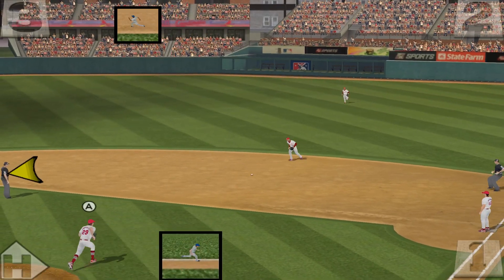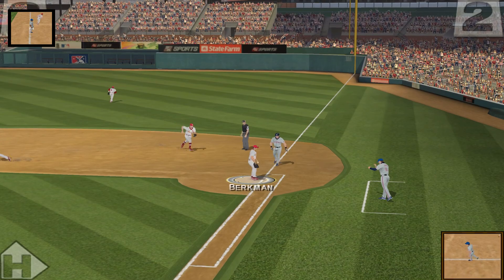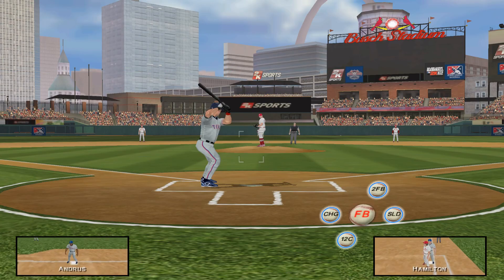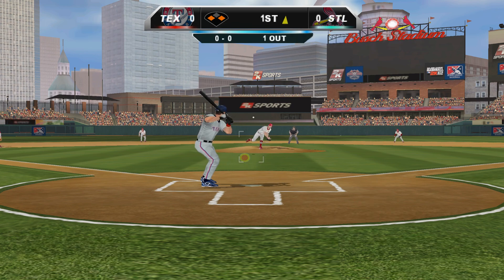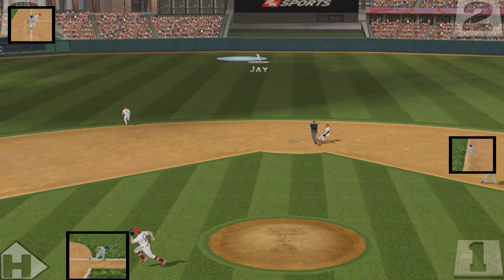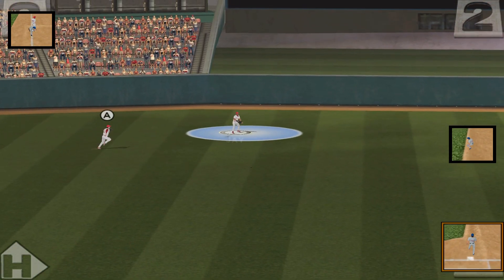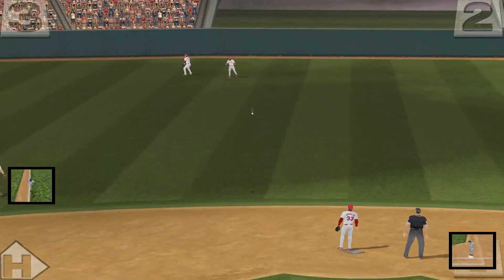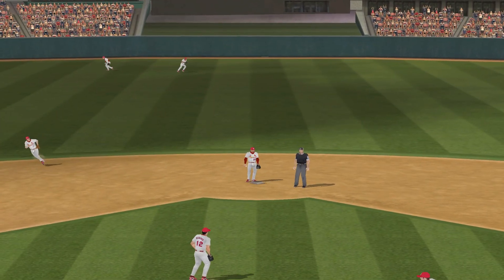There's a smash between first and second. He bobbles this thing, and the throw is too late. Everybody's safe. Young, his first look at the game. Swing and a high fly ball, hit pretty well — this ought to get the run in. Here comes the runner for the plate. Safe. Too late to make the play at home. He's across.